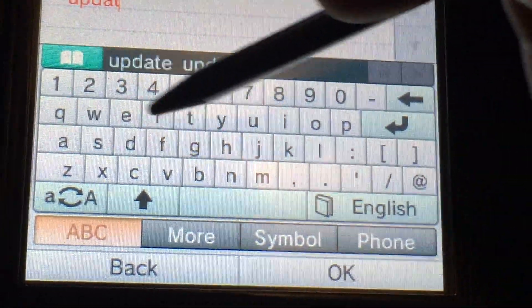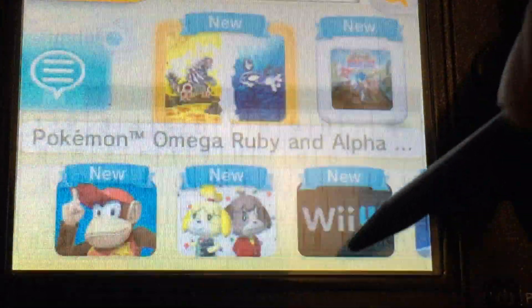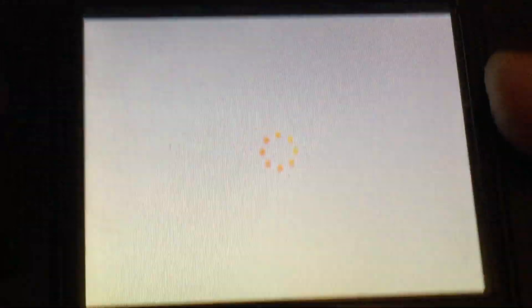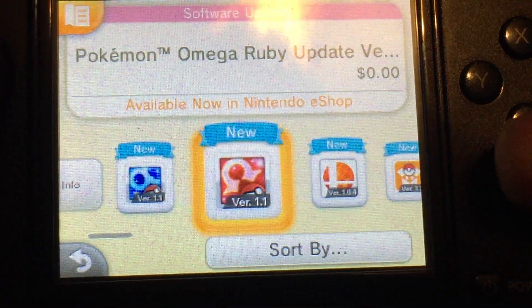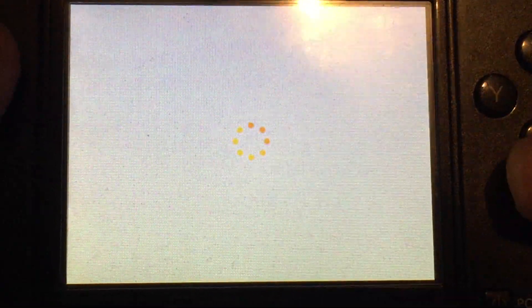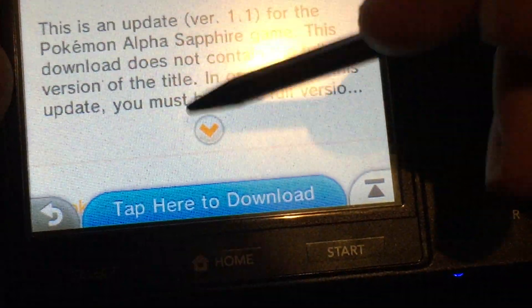I spelled it wrong. Alright, wait for it to load and it will show you the Alpha Sapphire and Omega Ruby update. Get the one for whatever version you need — this is update 1.1.